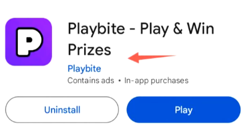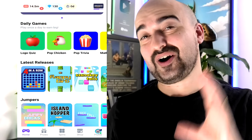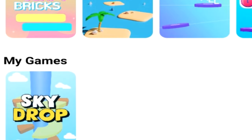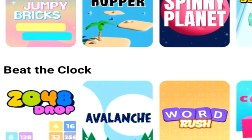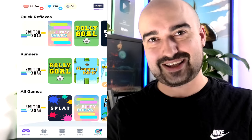First up, we have PlayBite — play and win prizes. This is what PlayBite looks like when you launch it up. It runs on a ticket-based currency system and also a premium PlayBit system. The whole concept is we get to play games through PlayBite to win real prizes. PlayBite has so many different games you can play directly through their application instead of downloading them as an extra app on your phone.